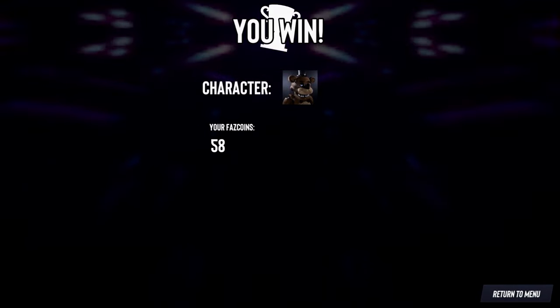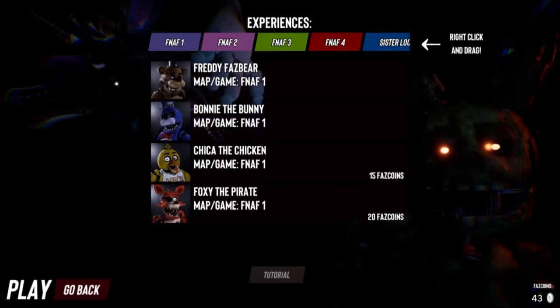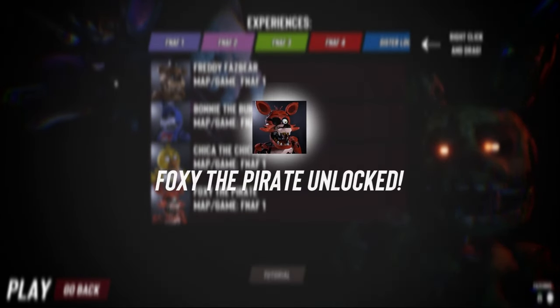We got 50 Faz Coins. We might as well get all the characters from FNAF 1 to see what they're all like. Let's go buy — oh, these guys are all cheap, so we can just buy everyone. There's Bonnie the Bunny, Chica the Chicken, and Foxy the Pirate. I'm very interested in Foxy. I wonder what his gameplay is like. I bet he just runs down the hallway.